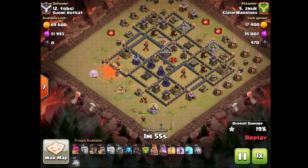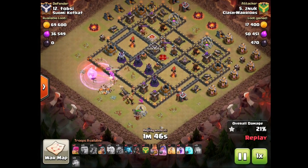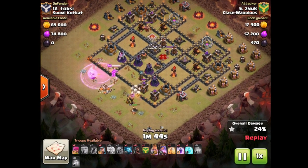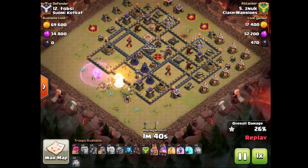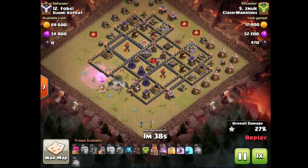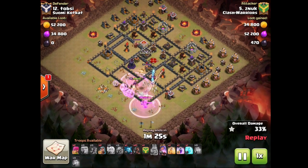The queen is now good to go — take out the next tesla, expo, all that good stuff. A rage spell is needed with so much point defense over here. King is tanking both the archer towers so wall breakers can come in to open this section. He is going to be able to charge at least one inferno tower. He also needs to get the enemy queen out of the way. King is going to pop the king ability — yes, there we go.